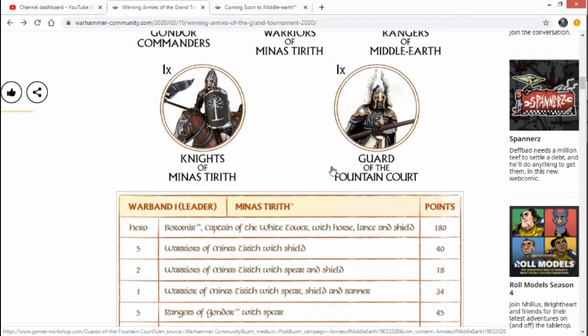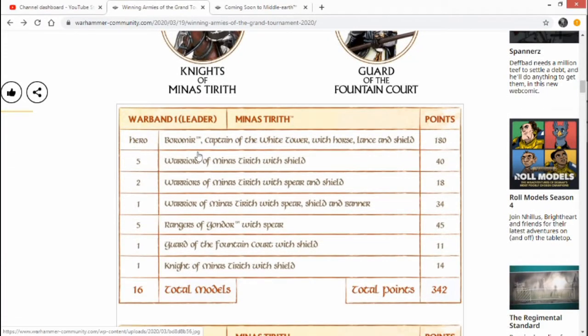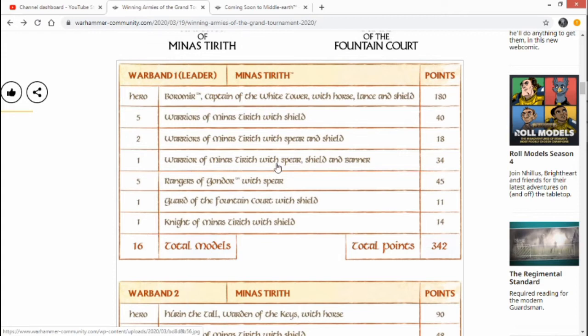Looking at what they've actually got: Boromir, Captain of the White Tower with Horse, Lance, and Shield — so we've got buffed up Boromir, that's going to be a beat stick. Charging him with his horse and doing some damage with his six might and all that good stuff. Then Warriors of Minas Tirith with Shield — five of them, two with Spear and Shield, and one with Spear, Shield, and Banner. Then Rangers of Gondor with Spear — five of them — and one Guard of the Fountain Court with Shield, and a Minas Tirith Knight with Shield. That's the first warband for Boromir, who will be the leader.